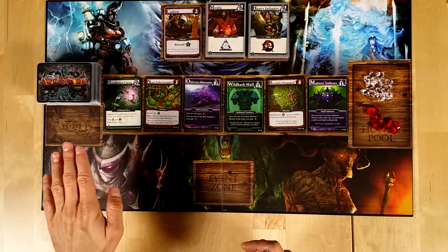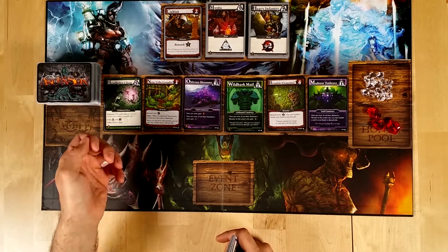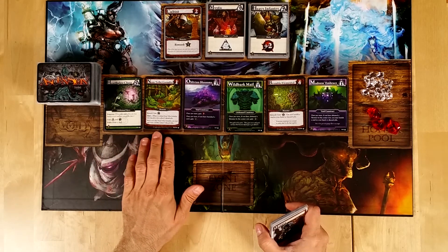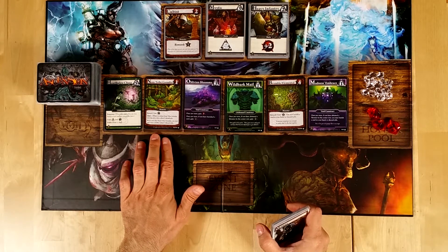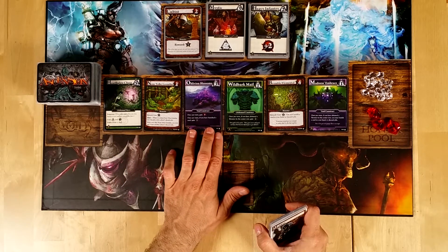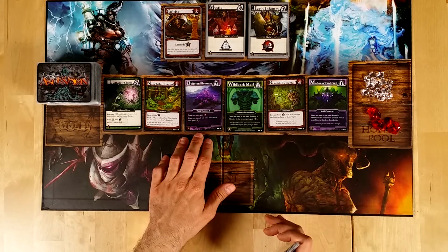Now here we have six cards. We have the Heart Glow Click, which is a lifebound hero. It has the Empower mechanism, which is very good because it means that once you buy it, it's going to allow you to do something immediately rather than when you redraw it from your discard pile. The Non-Tribe Gremlin gives you just one point but has the Infest mechanism. The Oblivion Blossom gives one power point per turn, and if you have banished a card, it also gives one honor point.